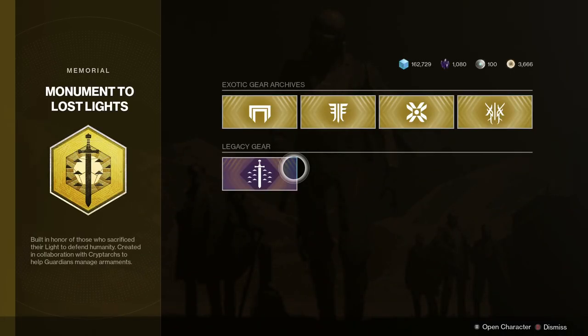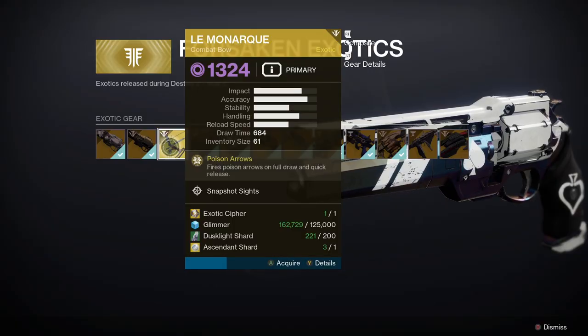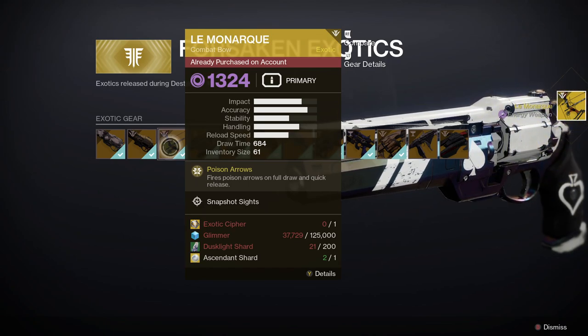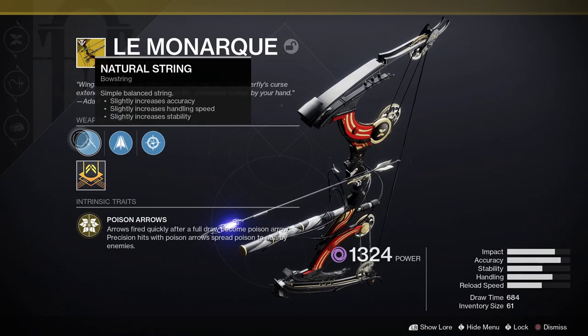Once you've collected all the materials, head back to the Tower, go back to the Monument to Lost Lights, and then you can pick up Le Monarch. Congratulations — you now have one of the deadliest bows in the game.